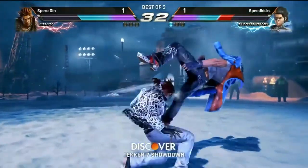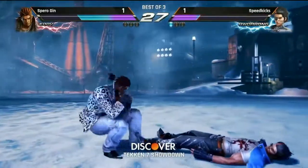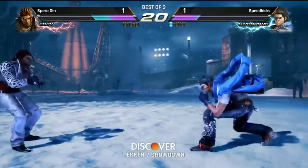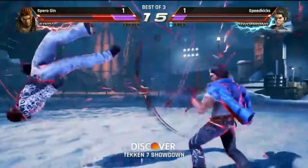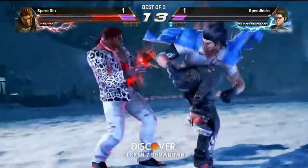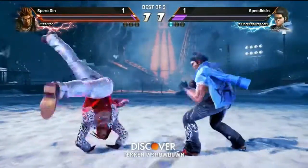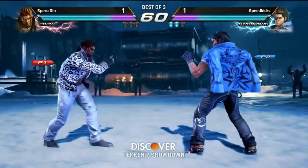Both of these players looking for that opening — Spiro Jin starting to backdash a bit more. This stage — before they were in the small stage, now they're in the biggest stage, and you can see just how much slower they're taking it. That was a nice whiff punish — here's the follow-up, goes for the mix-up. Good punish there from speed kicks. Still anybody's round — 20 seconds left. He got the pickup, into the rage art. Just a sliver of life left — one more hit could do it. I can't believe he went with that — he was playing another game.